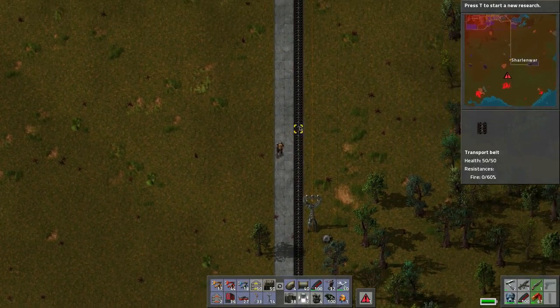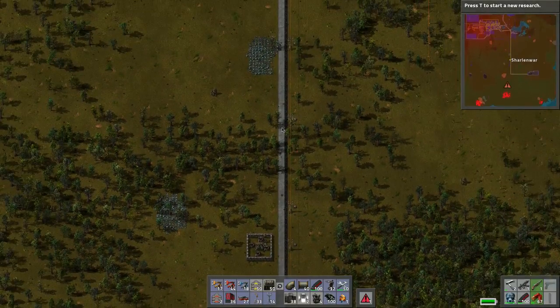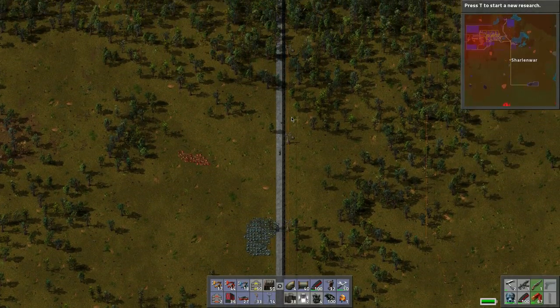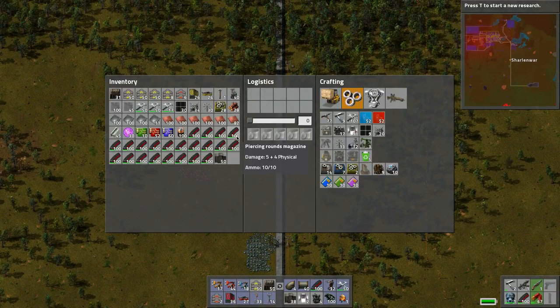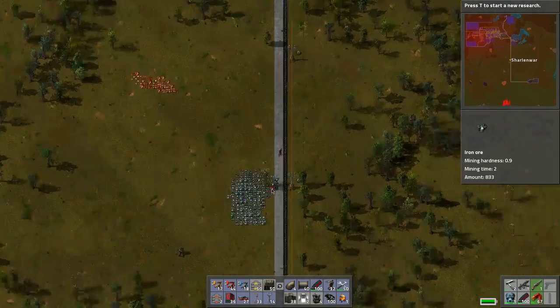Well hello everybody, welcome back to another wonderful day of Charlotte Wars adventure in Factorio. This is our new world series and let's carry on with what we were doing. We've got a bunch of bullets. I'm going to run over towards this place and attack, but actually I'm thinking we need to make a campaign down to this oil, so we need more oil deposits and we're going to have to cut through here.